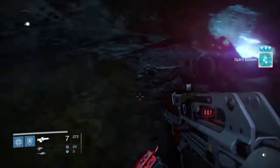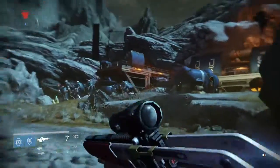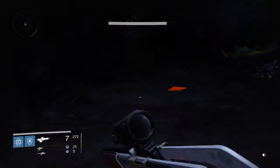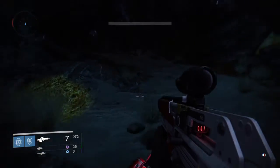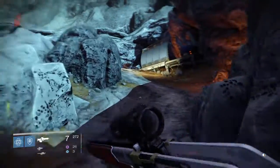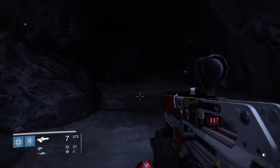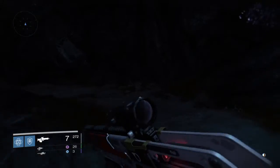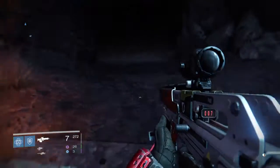Follow your next cave. Leave your sparrow there — you won't need it for a little while. Check up high, then pass the enemies and go into the cave. Follow this cave around and look inside, then come out and go right up the path and jump over the little wall. There's a cave right there and there should be a chest.